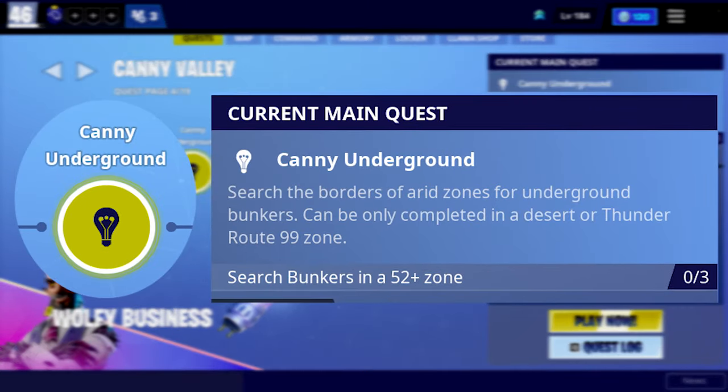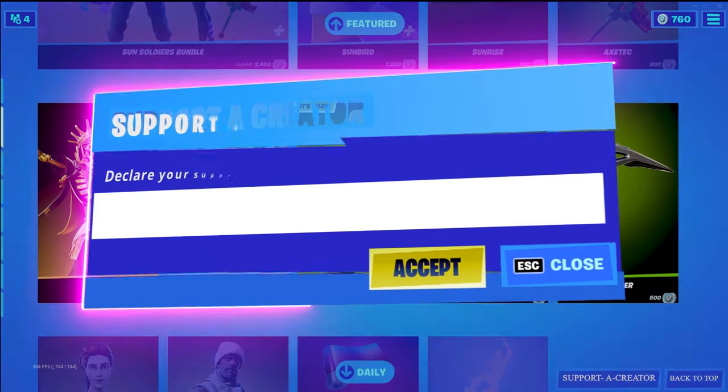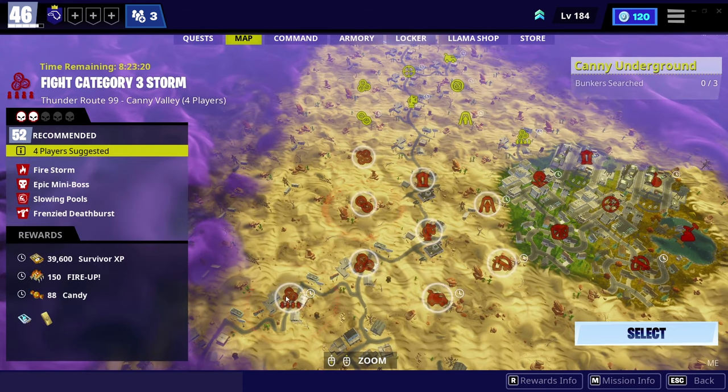So you made it to this quest and you don't know what to do — don't worry, I'm here to help you out. Also guys, I'm kind of broke and my girlfriend's dying, so if you want to help me, use code Fancy with an S in the Fortnite item shop. Thank you so much.